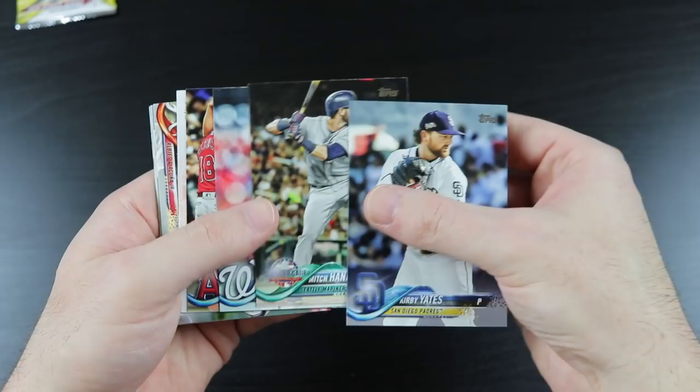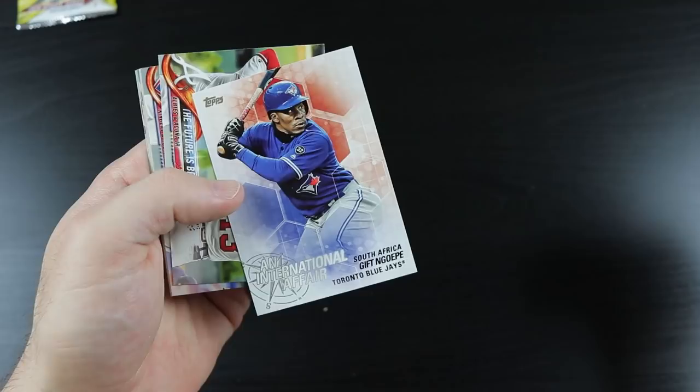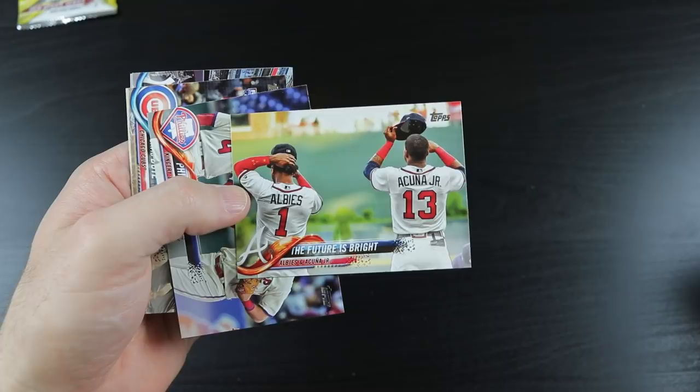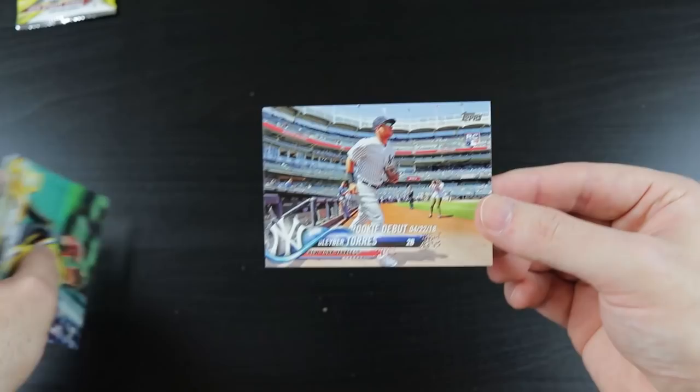From the regular Update: Kirby Yates, Mitch Haniger, Sean Doolittle, Mister 3000, a GIFT and GOAPY card — oh wow, that's kind of a cool card — Albies-Acuna combo card, nice, put that over in the good pile, definitely a binder card. Philly Faves, David Bote. Oh wow — a Gleyber Torres rookie card! Very nice. That's another rookie card explosion.